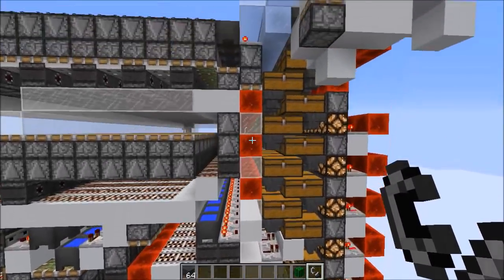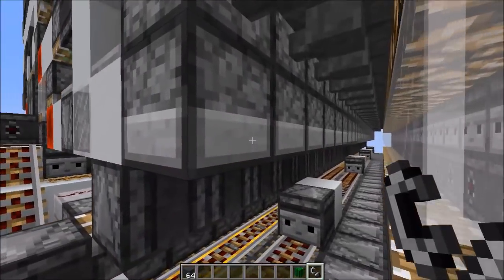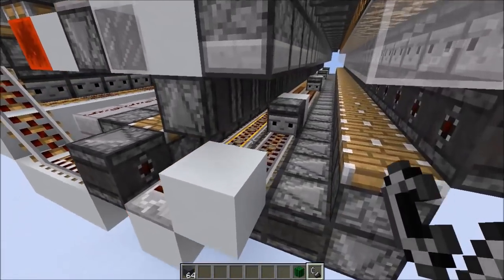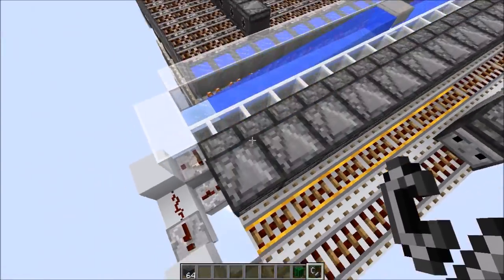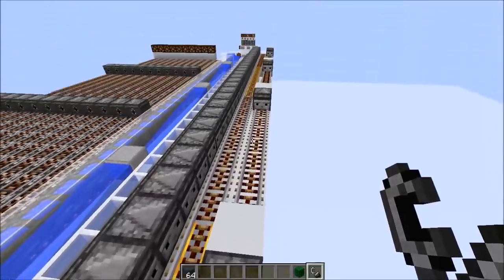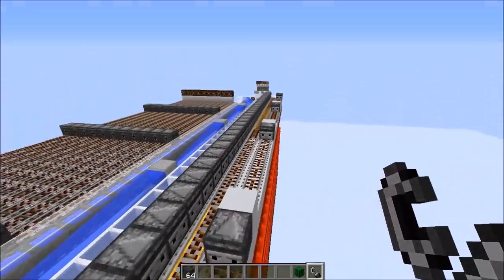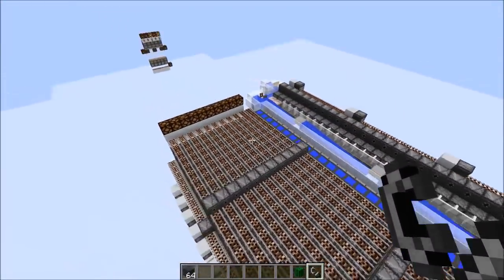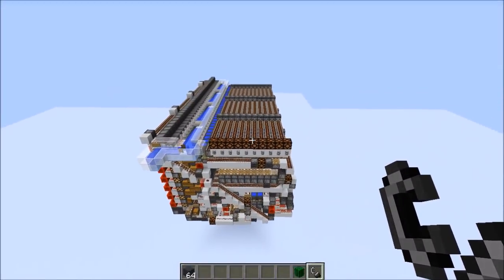Once that happens, the item is transported at the bottom across these dropper lines, which are near-instant at 90 blocks per second. There's another one on top over here — the way this works is we have a bunch of rails, and because of rail update order, they update in sequence, achieving 90 blocks per second. It's pretty fast — fast enough for this storage — and way more compact than completely instant ones, that's why I use them.